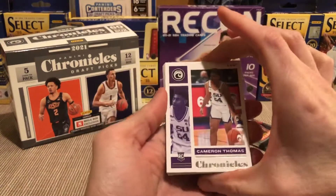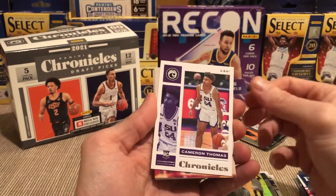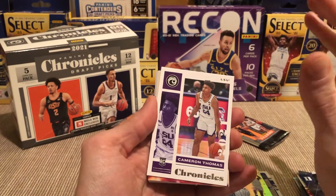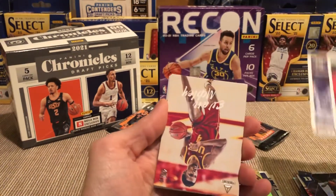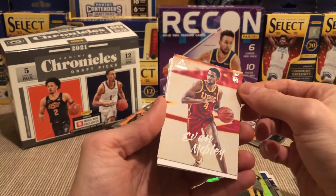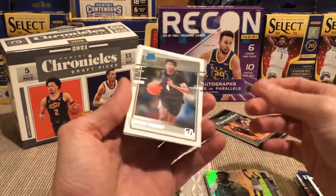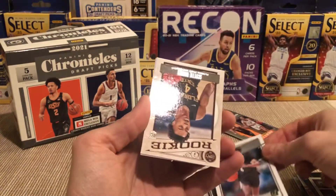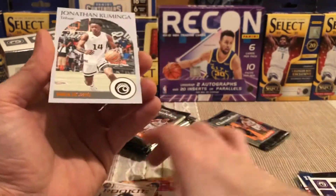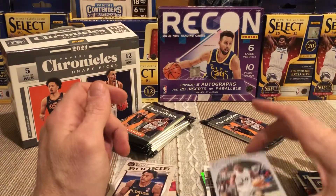We still have so many packs to go. I love that Scotty Barnes — oh my god, huge hit! What if we get an auto? This is the first — well, I won a fat pack on something Run Good Life was doing. Oh there we go, Mobley Luminance looking good! Mobley on the Luminance. We got Jalen Green rated rookie. Another Scotty Barnes — put Scotty Barnes in the dope pile. Jonathan Kuminga.